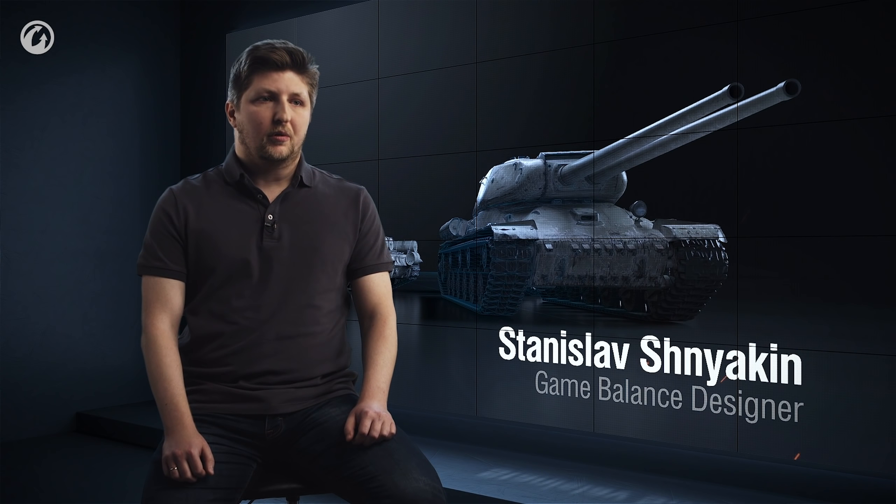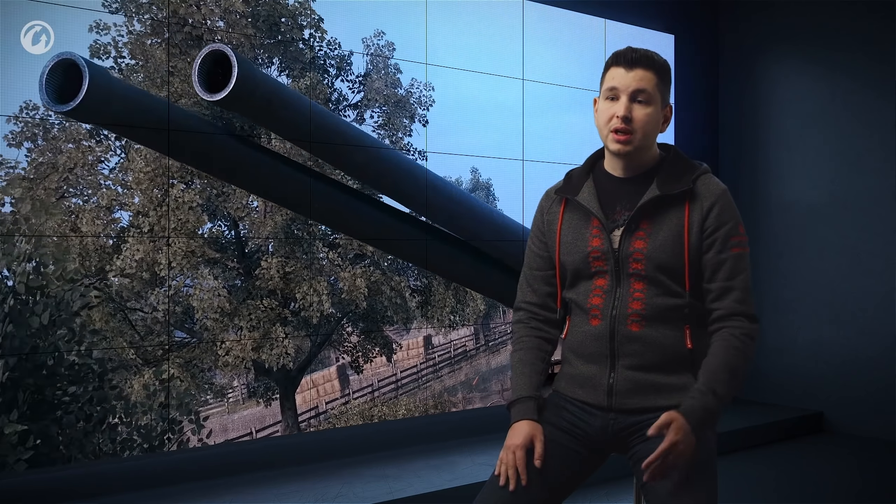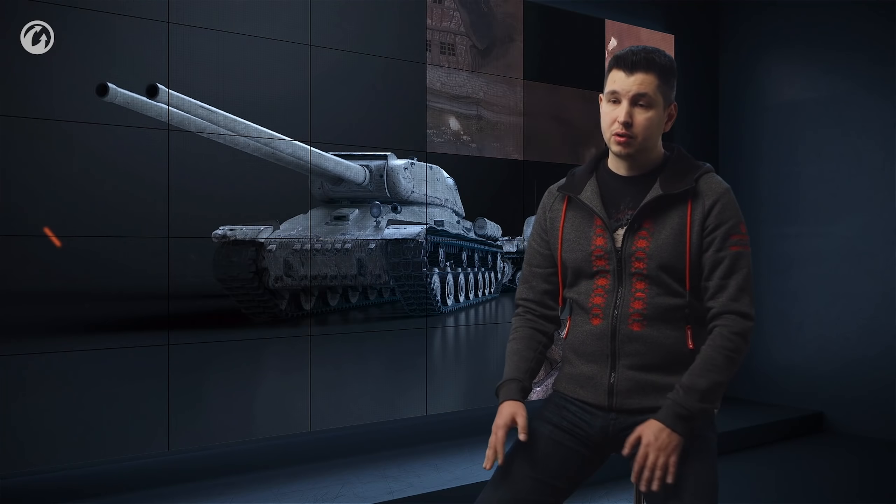The branch will start with the IS-2 V2 heavy tank. You can guess from the name that it's an upgraded version of the famous IS, but the transition will happen from the KV-3, because some components of this vehicle are better suited to this branch. At Tier VIII, we plan to test two top-tier gun options. The first is a 100mm gun— with it, we want to focus not on damage per shot, but on making the new mechanic more accommodating. The shot preparation time will be shorter, and the guns will be locked after the double shot for a shorter period as well.